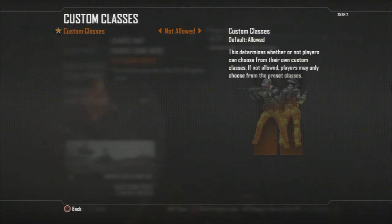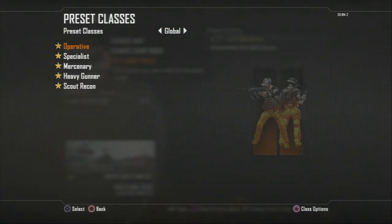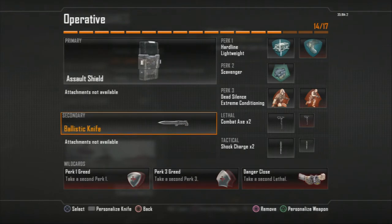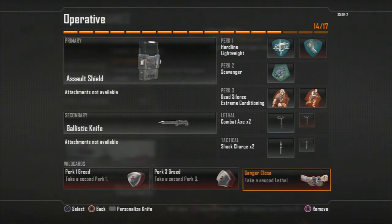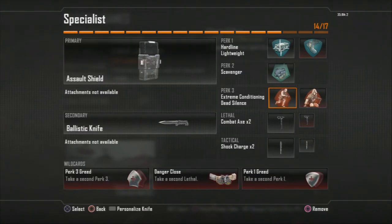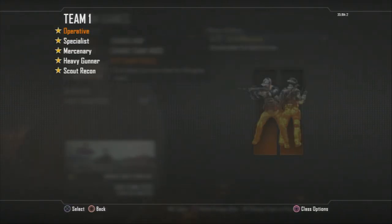Since we're not using custom classes, preset classes are already made for you. I had it set up the same way on every single one — everything that's on that menu, like combat axe, is selected on the operative preset class. The same goes for specialists, mercenaries, and all five classes already made by Treyarch. That's on the global setting, and per team it's the same — all five.